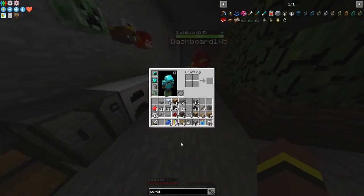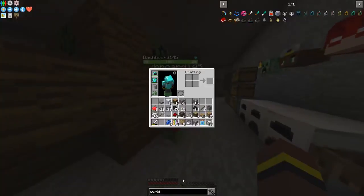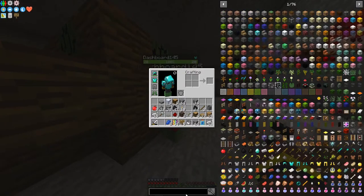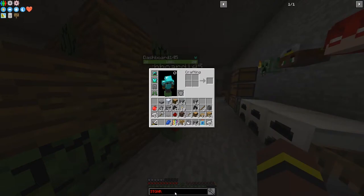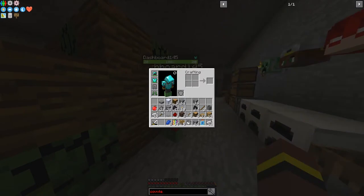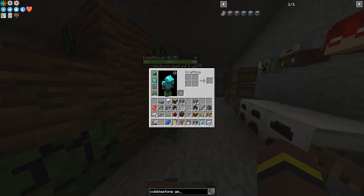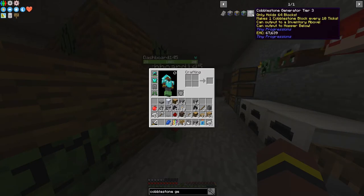Fine, let's just search up. You know what you can do? Press E. You can search up in the bottom — like an item or a block that you want — and then you could just find out how to make it. So if I was to make a stone generator, cobblestone generator, and then there's tier 2, tier 3, tier 4, and all that.